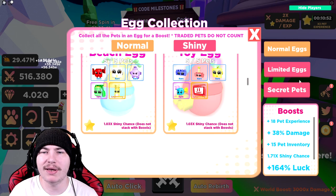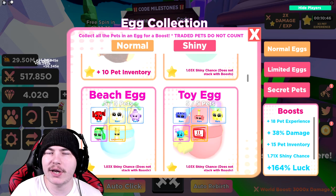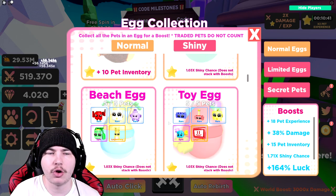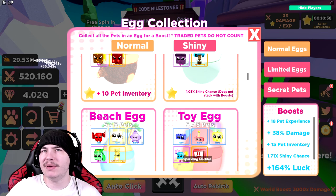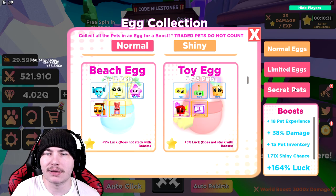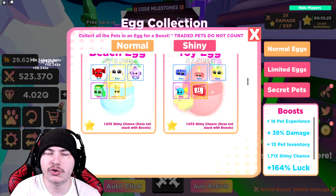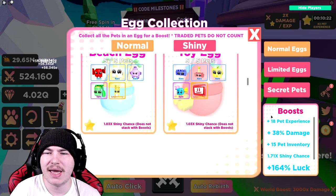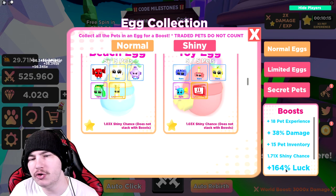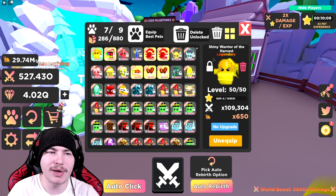By the time you go for so many secret pets for the shiny ones, I haven't made a normal shiny — the only shinies I've made are the legendary ones now. I don't make the rares, the commons, the uncommons, the epics, because by the time I get a couple of secret pets, I've already hatched a legit shiny legendary one rather than making it. So I don't really need that much shiny chance, but I guess it helps a little bit just to get it done a bit quicker. And the best boost is 164% extra luck, which is amazing — I'll take it.